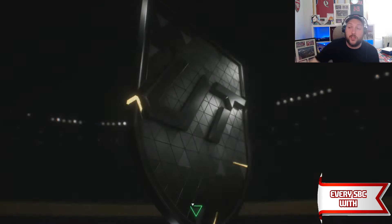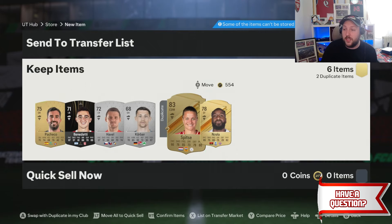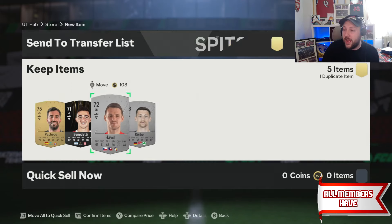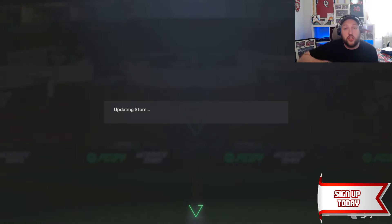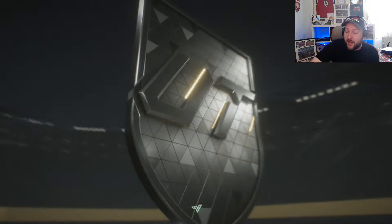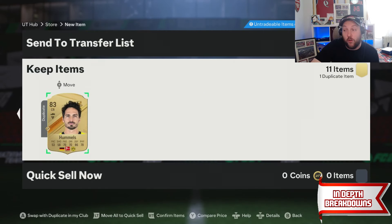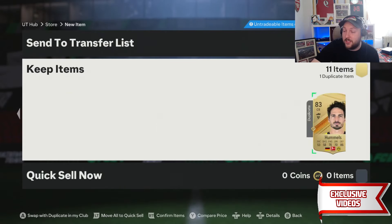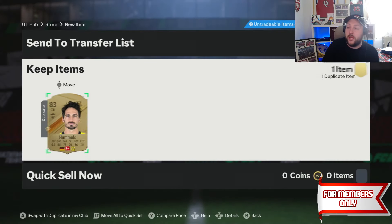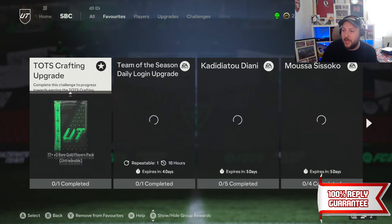That's not including all the packs we're getting back from the small electrums and from doing the Team of the Week player pick, so you really should be combining those two together as a minimum. We get one gold and two more golds, and an 83 that can go into the Team of the Week pick. The other rares and commons can go into any upgrades, and the silvers can go into the dailies and premiums. Let's open up our 11-player pack.